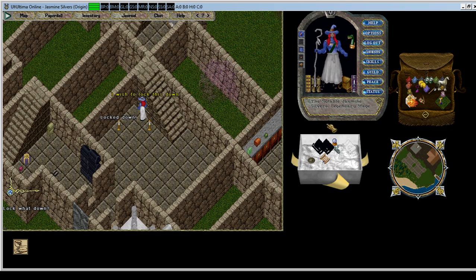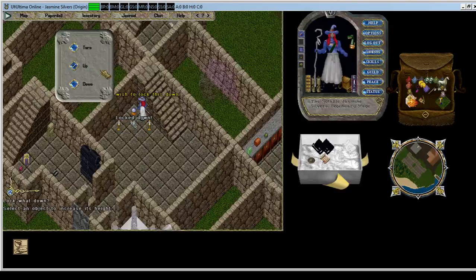So place all the items that you want down, lock them down, and then you'll be raising them up all the way to the top as far as they can go. You'll get a message once an item is raised as far as it will go that you cannot raise it any higher, so you can move on to the next area.